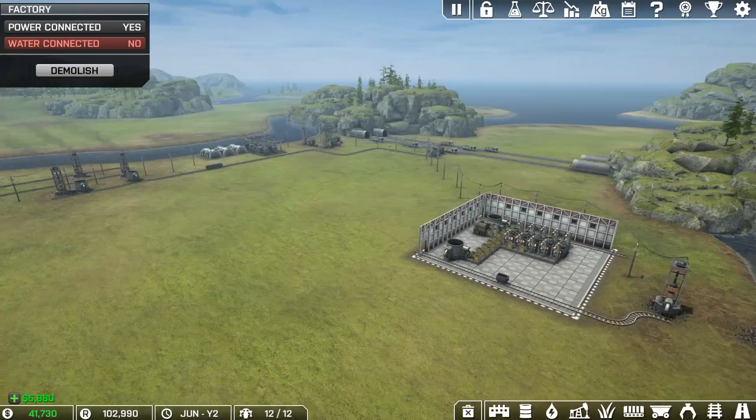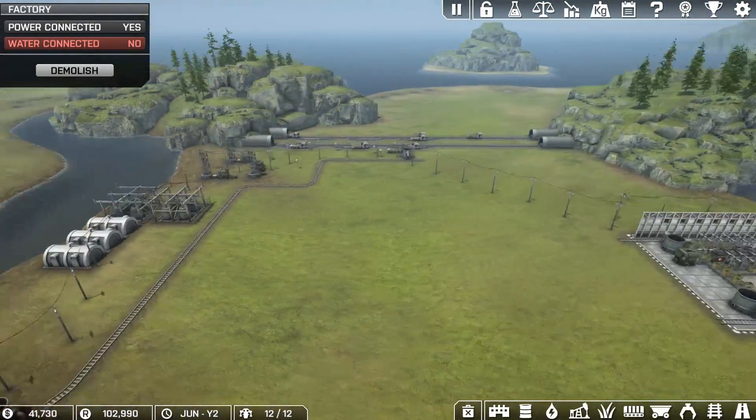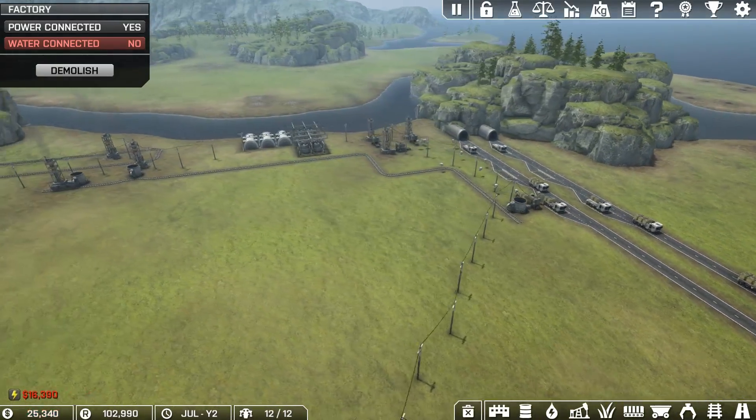Welcome back to Automation Empire, my name is Nilaus, this is episode three. We've discovered there's a run mode for the camera, so holding shift pans the camera faster.